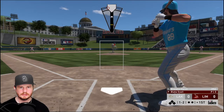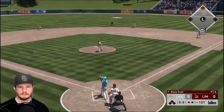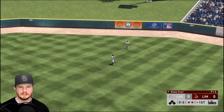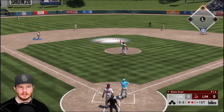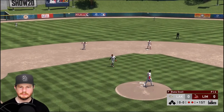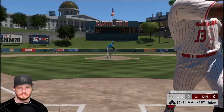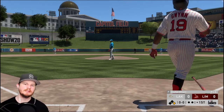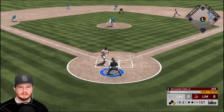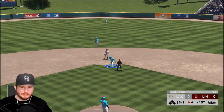One-two count to Marsh — strike three, sit down. Here's Tony Gwynn's first assist, and Reggie Jackson pops up to the infield — one-two-three inning. Here's Tony Gwynn's debut and he gets hit by a pitch in his first at bat, but he's dangerous on the base paths. Tony Gwynn stealing — oh, and he's thrown out, didn't get the best jump there.